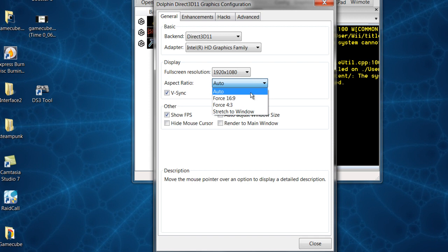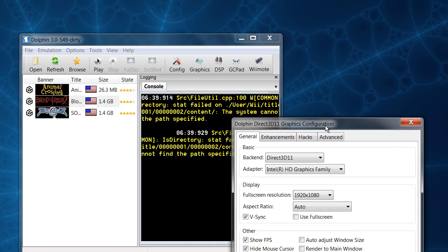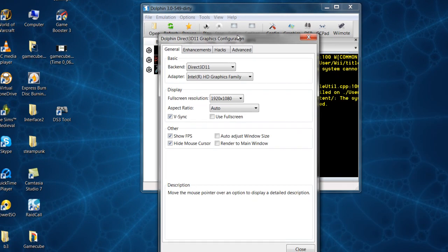Aspect ratio — set it to Auto unless you need to change it. It should pretty much pick it up automatically. 16:9 means widescreen, 4:3 means standard. That's just standard full-screen mode. Stretch to Window — you should understand that. These other options show up in your window as you play, like Show FPS — you definitely want that. Hide Mouse Cursor, Auto Adjust Window Size, and Render to Main Window will render your game in the main Dolphin window.